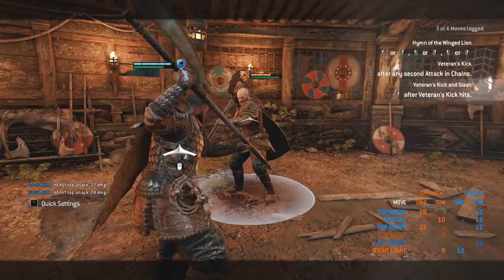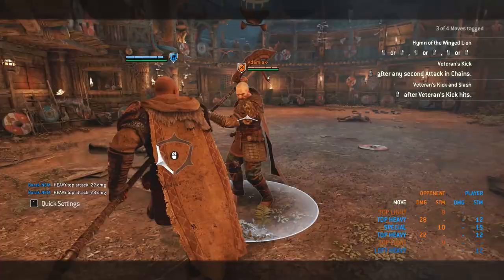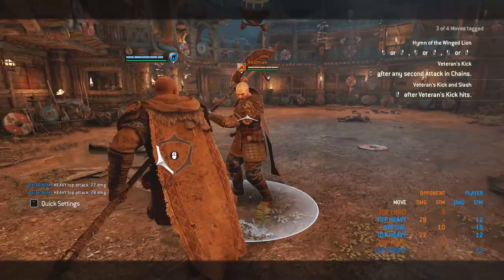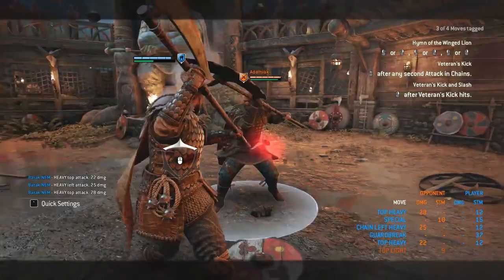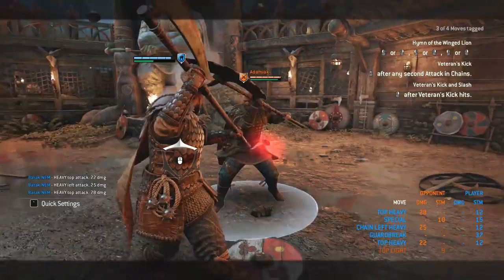Number 2. Hopefully everyone knows this by now, but in case you don't: you can get a forward dodge heavy on a light parry, allowing you to chain into your veteran's kick mix-up for only 2 less damage than a normal heavy. I would personally use this as much as possible, especially in 1v1 scenarios, as it gives easy opportunity for big damage through the kick pressure.